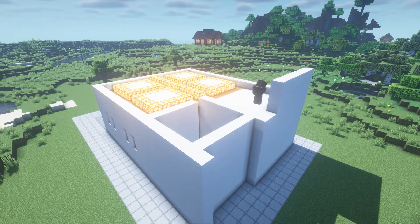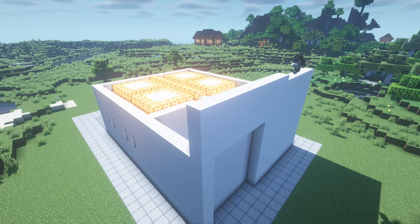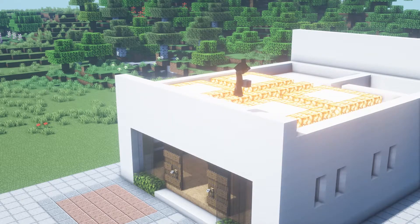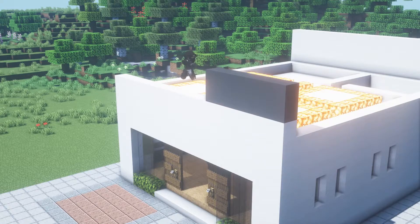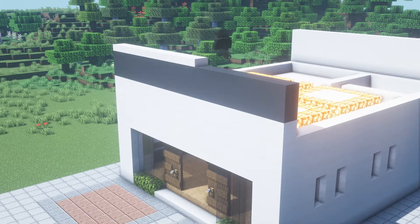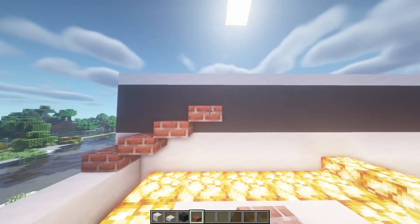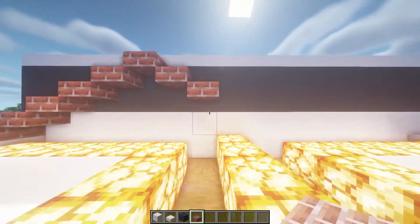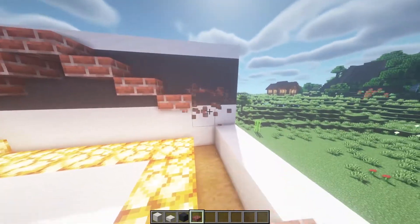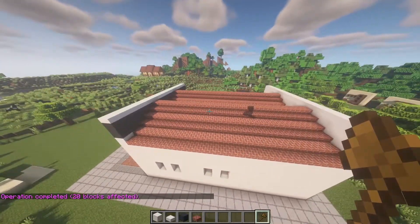Here at the back we're gonna put three blocks and take it to the other side, and put slabs on top. Here at the side we're gonna put a layer of smooth quartz, then take the color you prefer — I will use gray concrete. We put two blocks like this, then slabs on top. Now take some brick slabs, put them going up and then going down, and here at the middle go up again and then go down again. We take this pattern to this wall and there we have the roof of our restaurant.